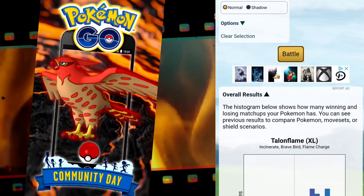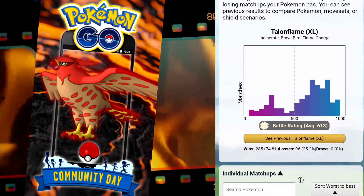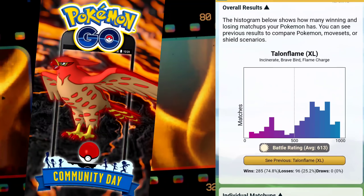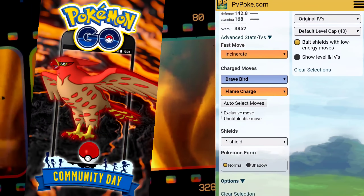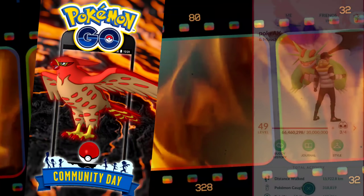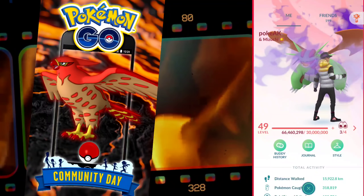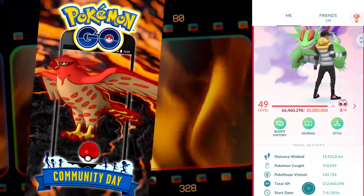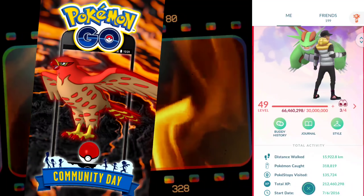In Ultra Premier with Incinerate it goes up to 64.8 — so it's getting better. But I want to tell you this: yes it's getting better, but you need to practice with Incinerate. If you have no experience with it, you will be overcharging, over-tapping, and you're going to get destroyed. I made plenty of videos with Typhlosion when I first started and made all those mistakes, but now we've got it down.